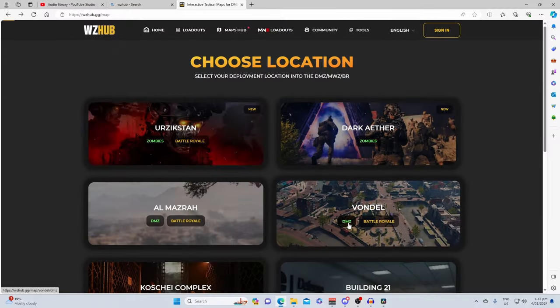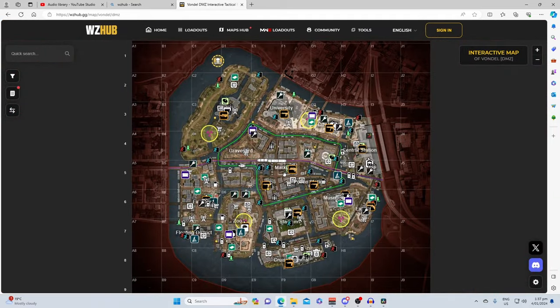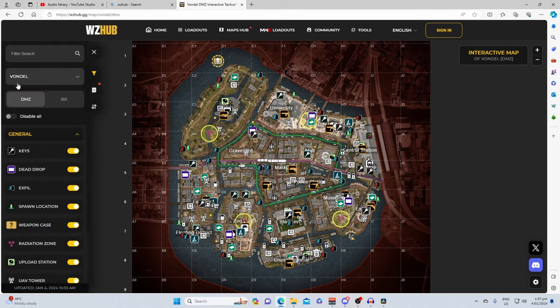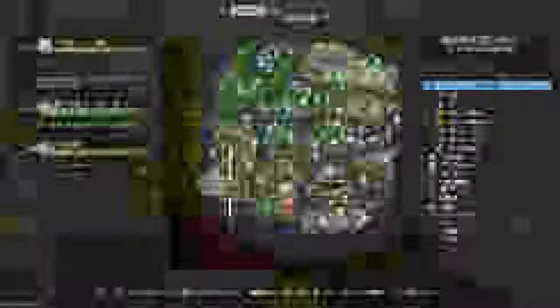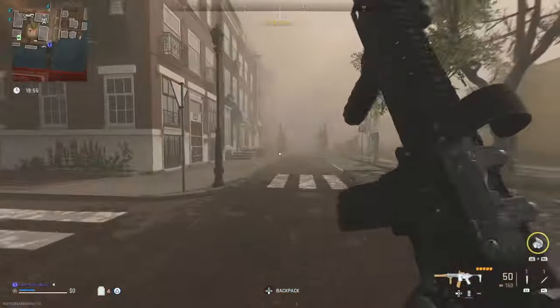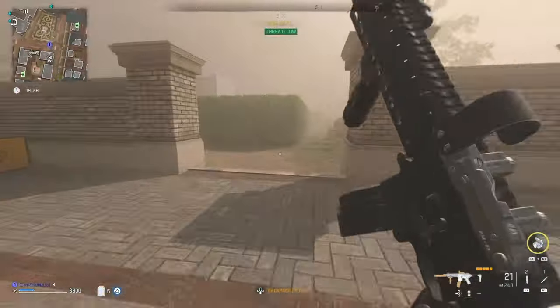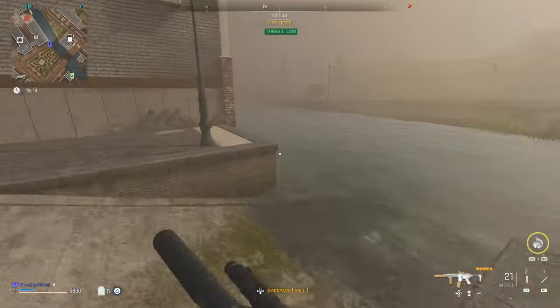It's said that knowledge is power, and in terms of DMZ, understanding the spawn locations is essential for a solo. If you head over to Warzone Hub and find the interactive map for Vondel, adjust the filters to show the spawn locations. There's only eight on Vondel which makes them easy to learn. Having an idea of where you want to go from each spawn point will allow you to move quickly away from your spawn and reduce the chances of being caught by a team that may want to spawn rush.